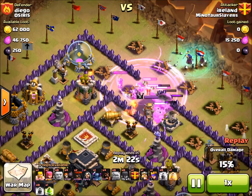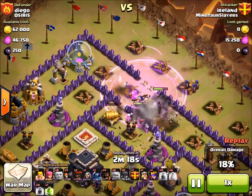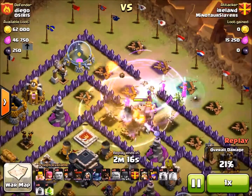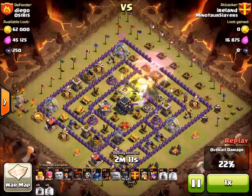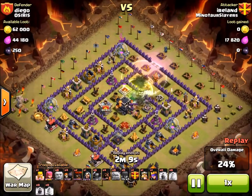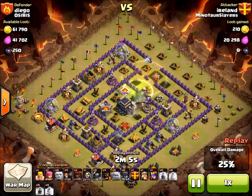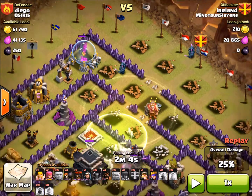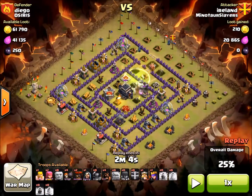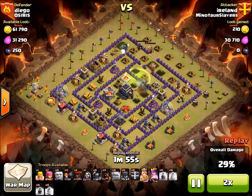But what I should have done right there was drop the king, the queen, and the Pekkas — and I waited too long. I healed those troops and jumped into the core, but by that time I decided to drop my Pekka too late. Up in that top-end corner there was an elixir storage — that was the closest target when I dropped them — and the Pekkas are always going to go to the closest target. I wanted them to go to the town hall, but that was the closest. The king and queen are going to do the exact same thing — they're just going to go around.